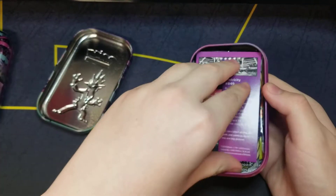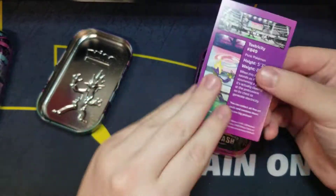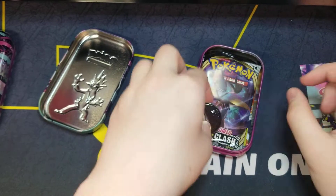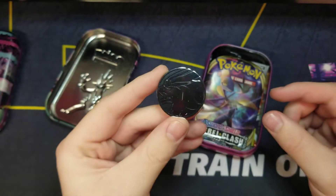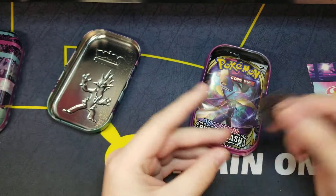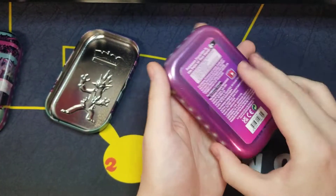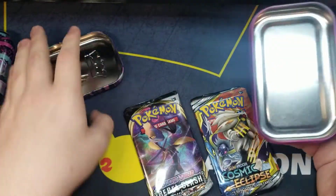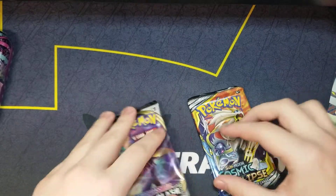There should be two packs, a card about the character on the front, and then the artwork card. There's a coin — it's kind of hard to see, I don't want a bunch of glare, it's too dark to see. It's very dark silver. We got Rebel Clash and Cosmic Eclipse — awesome. Toxicity, toxicity, start with Rebel Clash.